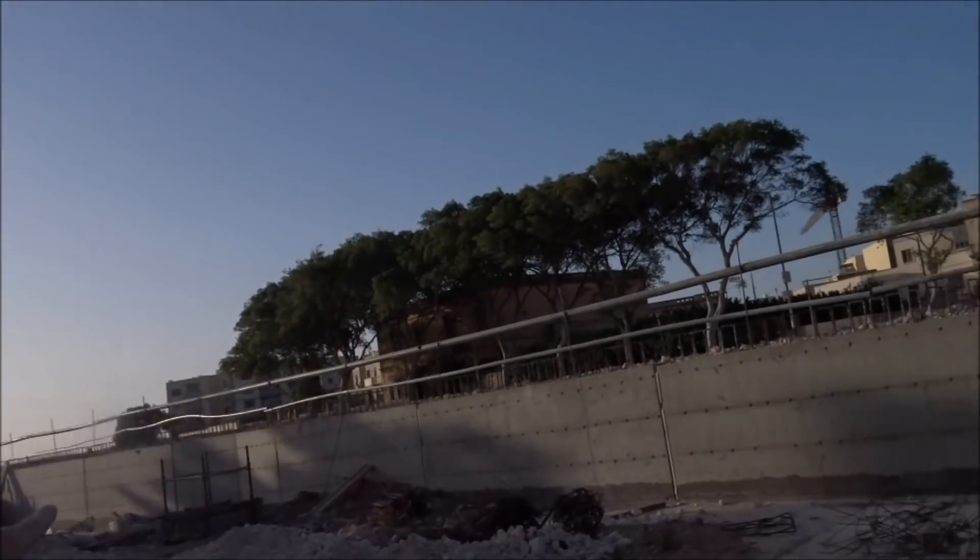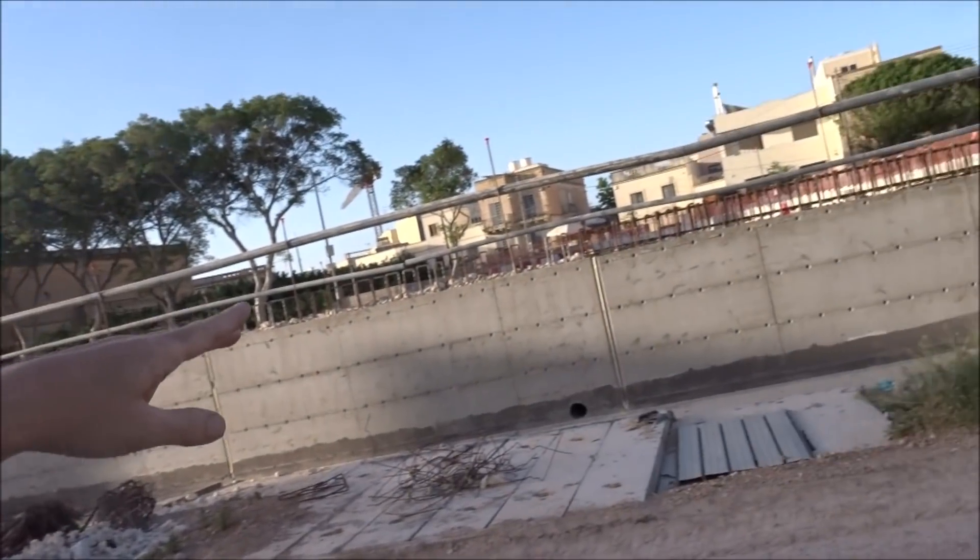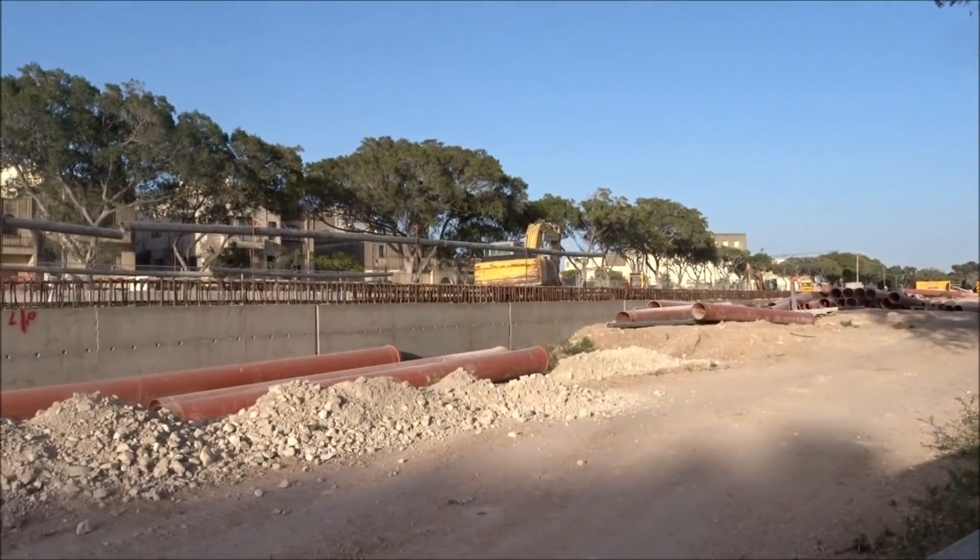You can see guys, this is the start of the tunnel going down underneath. They really did a good job — it's very hard to get in. There are a lot of signs saying danger. Here it drops down. We might get a better view if we walk down a little more. This is going to be covered over, I think, from where we started all the way to Marsa. Everywhere is fenced off — obviously there's a bit of danger here. Let's keep walking guys.